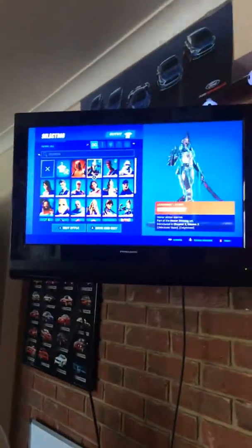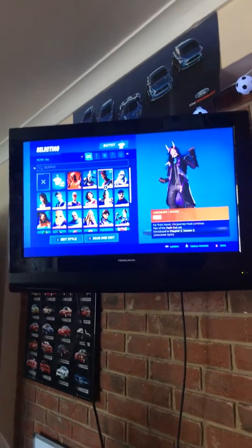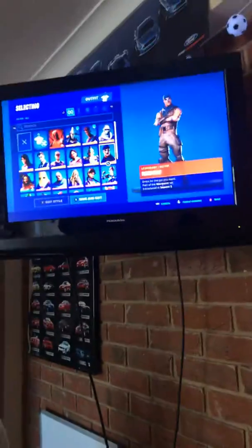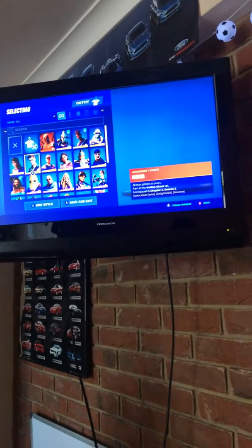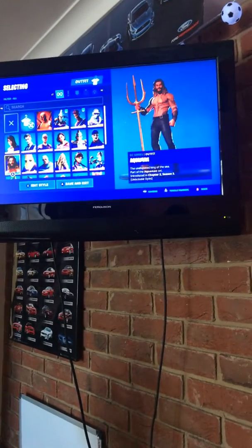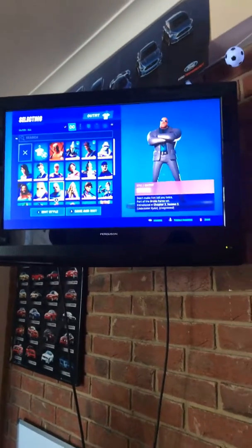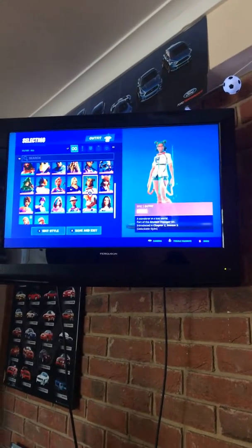First of all we have Deadpool, Eternal Night — because I'm level 101 — Fade, Frostbite, War Paint, Sentinel, Rocks, Roasting Leader, Midas, Maya, Aquaman, Agent Peely, Team Peely on top, Brutus, Bunker Jonesy, Jewels, Kit, Sky.